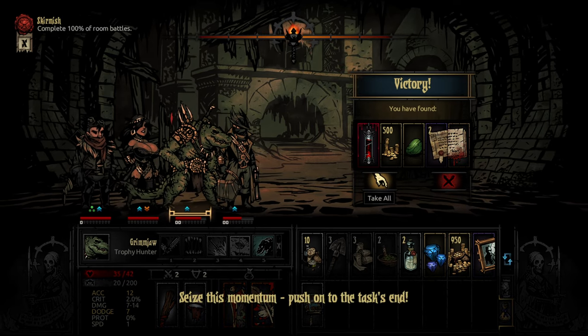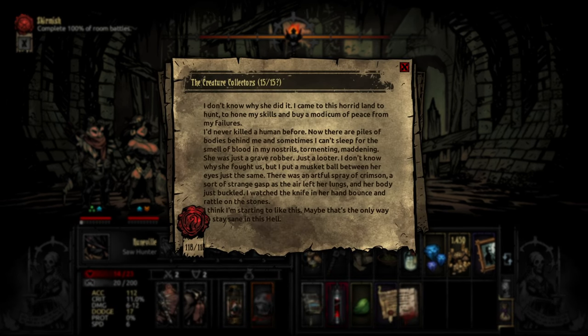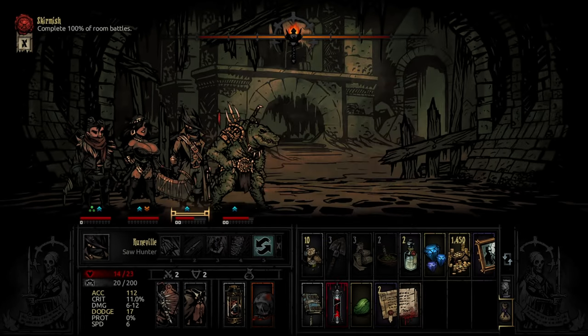I don't expect this group to actually do too much on anything higher than Apprentice, but it's working fine now. The Creature Collectors - I came to this horrid land to hunt, to hone my skills, and buy a modem of peace from my failures. Never killed a human before. Now that there are piles of bodies behind me, sometimes I can't sleep for the smell of blood in my nostrils. She was just a grave robber, just a looter. I don't know why she fought us. But I put a musket ball between her eyes just the same. I think I'm starting to like this. That is very, very grim.